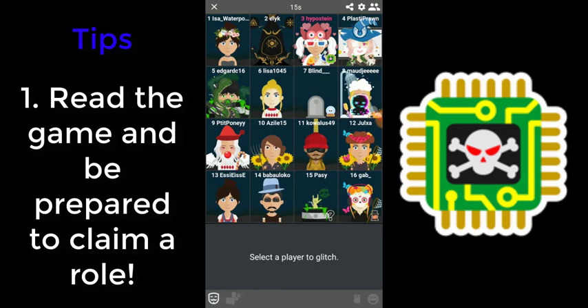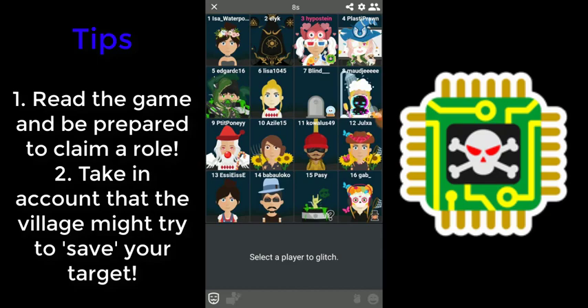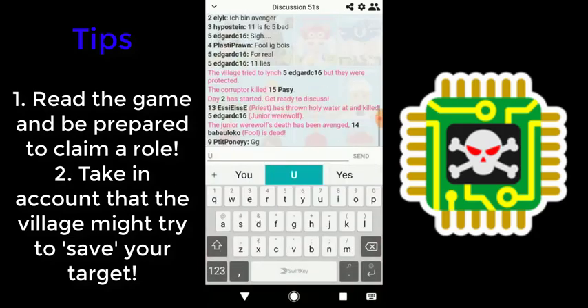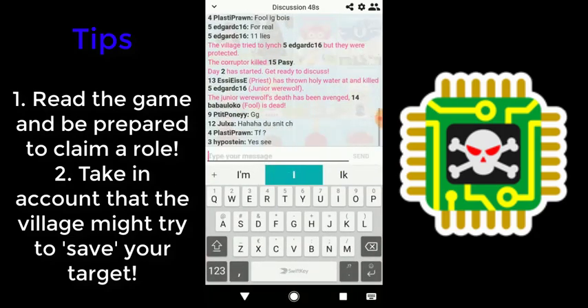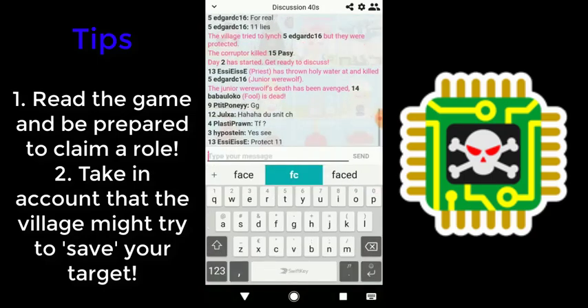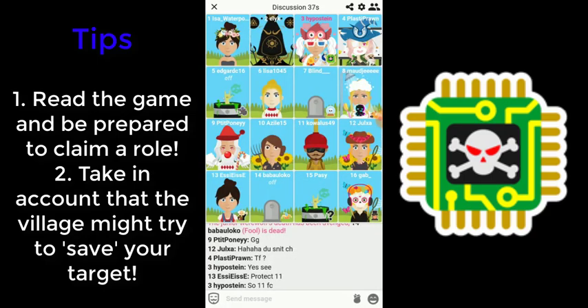Second, you have to pay attention to the postponed death of the targets. Usually a target dies at the end of the night, but since they now survive throughout the whole day, the village is probably trying to save the corrupted player. This can be done by killing the Corruptor. If an important villager is corrupted, the village will do anything to kill you so that the target doesn't turn into a victim. Sometimes it's better to kill less important villagers so that the village is more focused on finding werewolves instead of killing you.